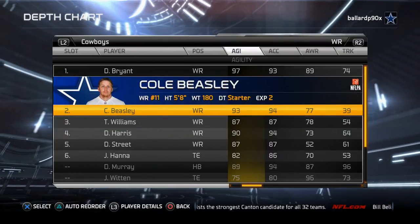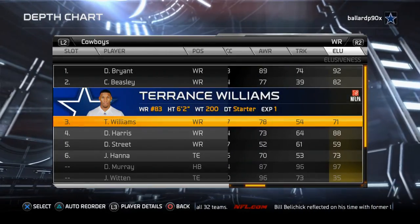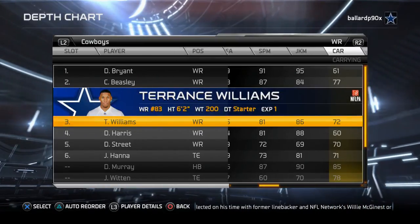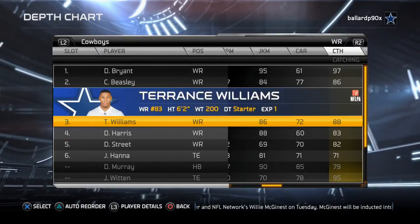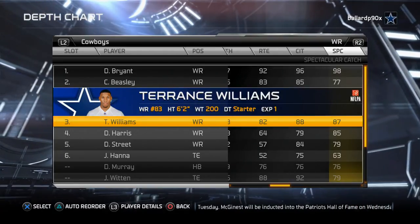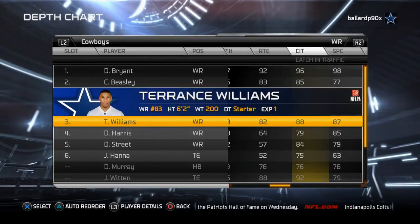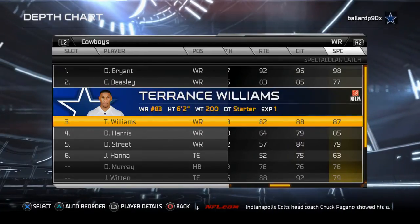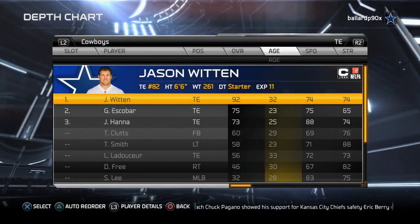The third receiver is your big play receiver — this is the guy you take your shot plays to. Think Terrence Williams, Devin Street, or Davante Adams for the Packers. This is the kind of receiver where a high spectacular catch rating is really all we're looking for. If we can also get good catch in traffic and speed we'll take it, but more so than anything we look for a high spectacular catch rating.